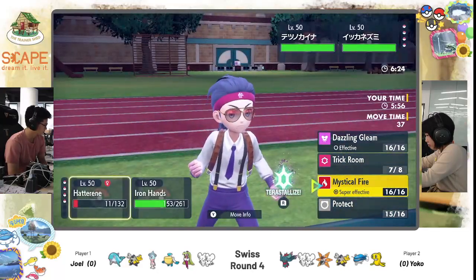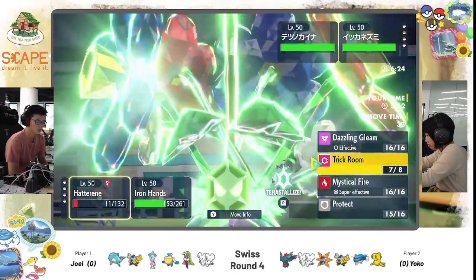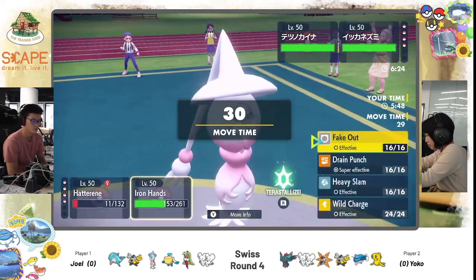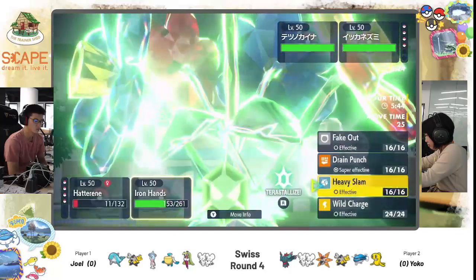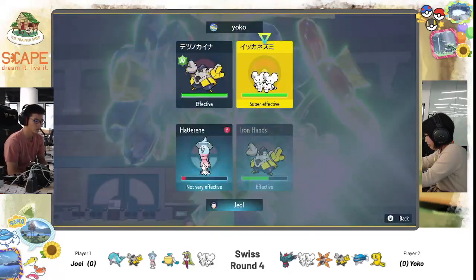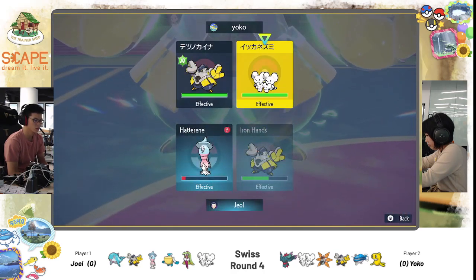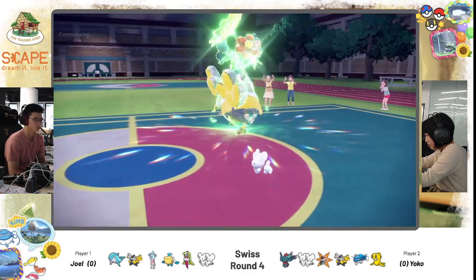Joel is a bit on the back foot. He wanted to set up Trick Room; however, it cost him a bit too much momentum. Now he's actually quite far behind — even though he has the speed advantage, both of his mons are severely weakened. Hatterin will go down in one hit, to itself with recoil. Iron Hands took a Pop Bomb and is not looking very healthy.